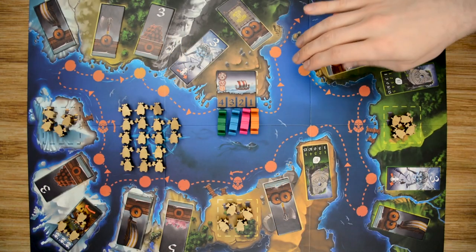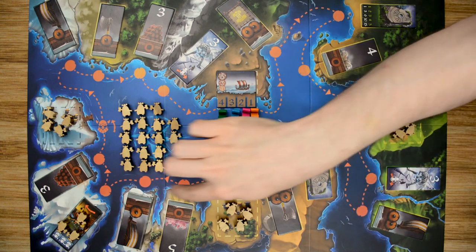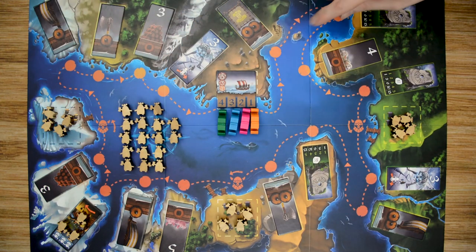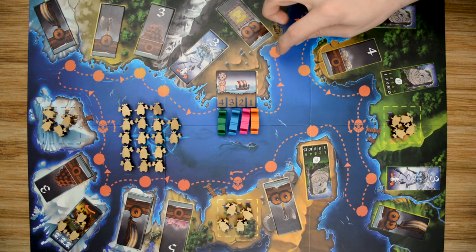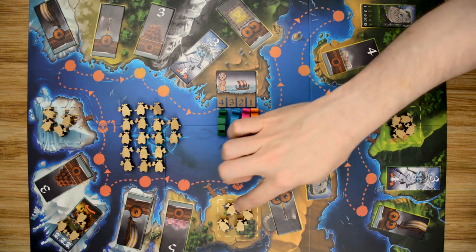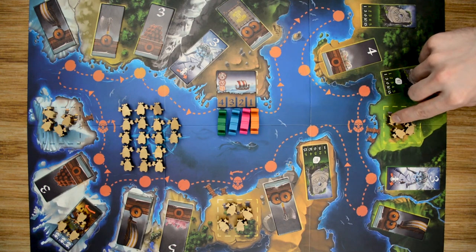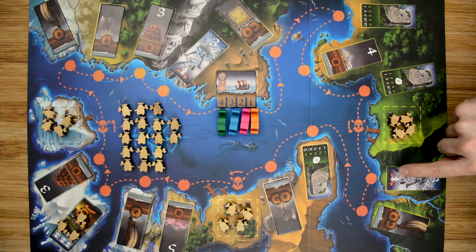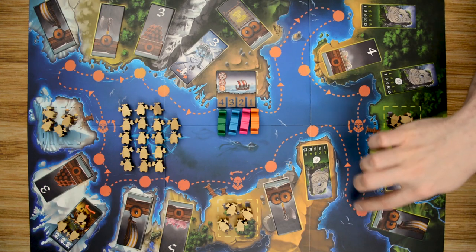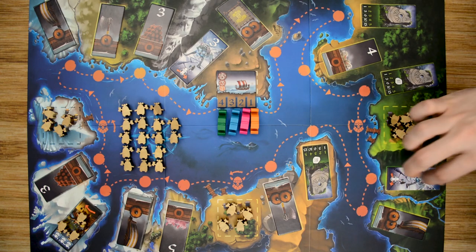Players always move in a clockwise manner around the map and can never backtrack — the arrows all point in the same direction. Each area has a spot for a tile, and you can stop your ship there to claim it. There are three village spaces, and you can never stop on a village — you must pass over it to claim one Viking. Monster tiles also cannot be stopped on; you must pass through and either fight the monster or sacrifice one Viking to bypass it. Raid and visit tiles also cannot be stopped on — you pass through and collect Vikings or coins.